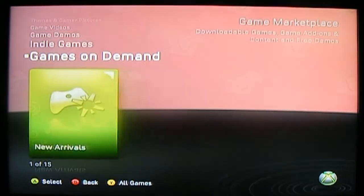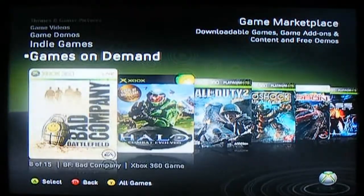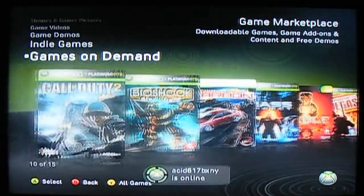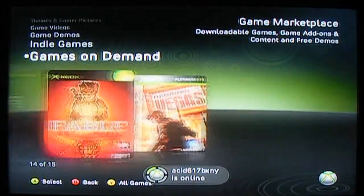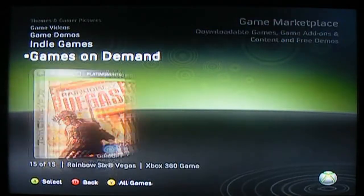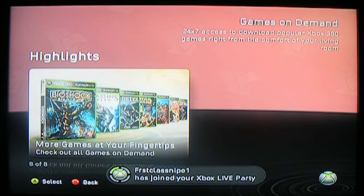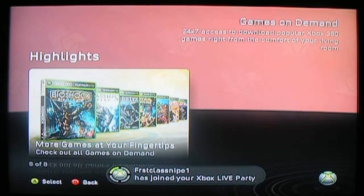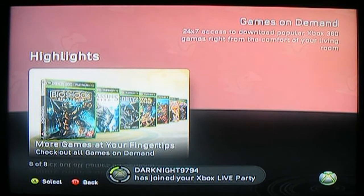I will show you some of the games that you can buy on demand: Burnout Paradise, Oblivion, Battlefield Bad Company, COD 2, Bioshock, Need for Speed Carbon, Mass Effect, and Rainbow Six Vegas. There will be more to come, and I might buy a couple from there.